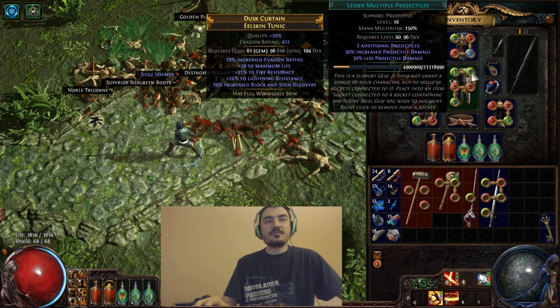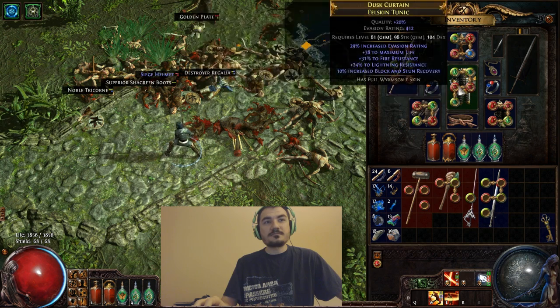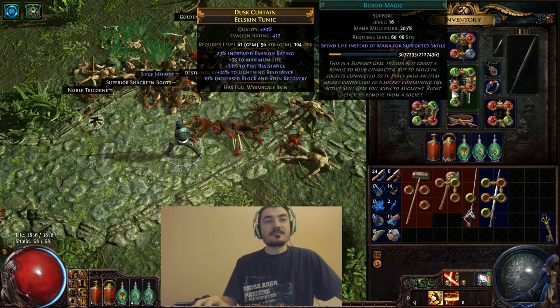The other links on my Spectral Throw, in addition to Lesser Multiple Projectiles, are added fire, blood magic so I can cast it without using mana, and faster attacks. I think the best link instead of faster attacks would be weapon elemental damage, but because this is a pure evasion chest and I'm fairly broke right now in Path of Exile, I decided to just use whatever. Faster attacks is almost as good as weapon elemental, but the more attack speed you get in your skill tree, the less of an impact it makes when you use such a gem.